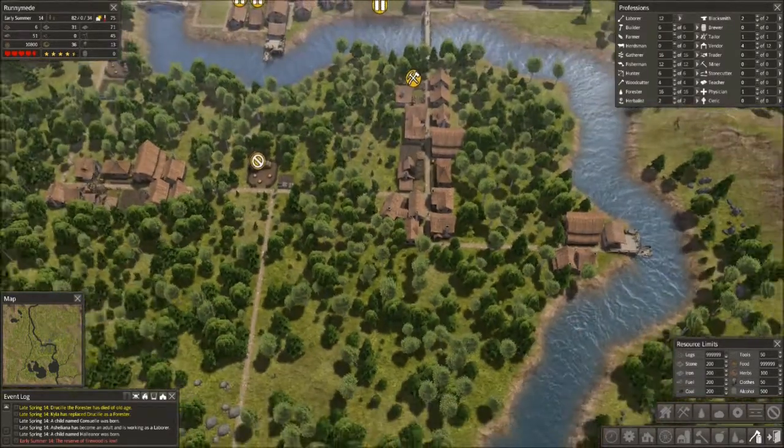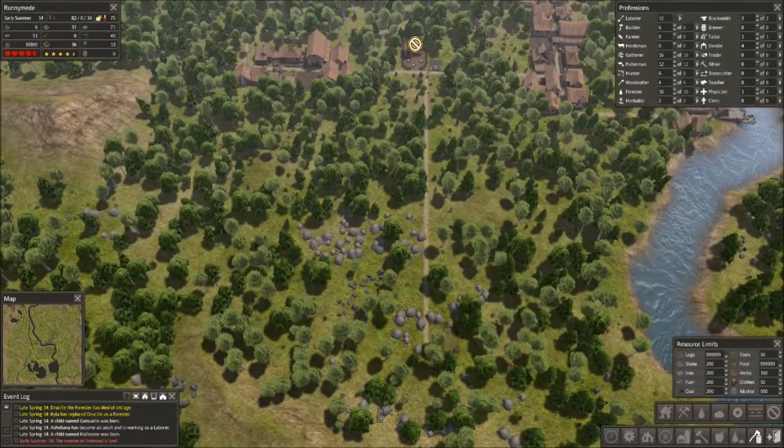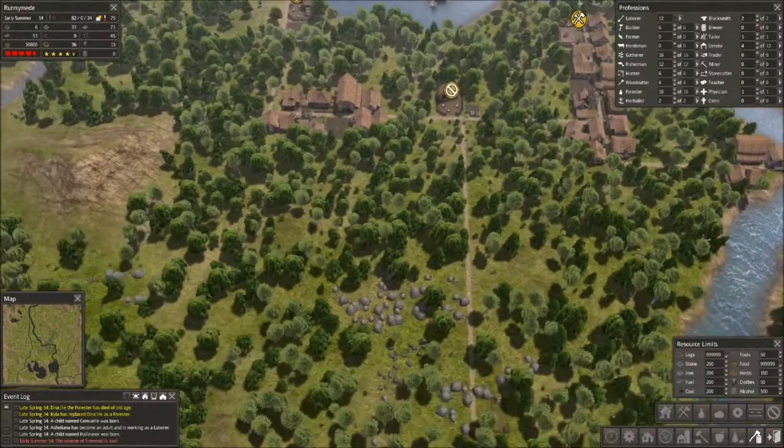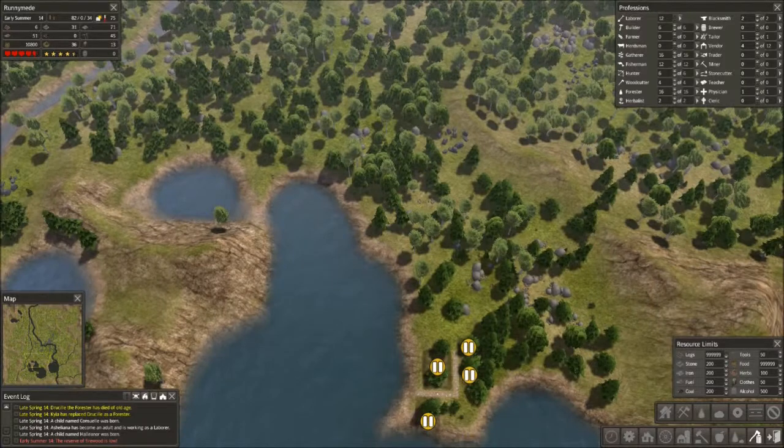I'm going to hold off on that just a little bit more and wait until we've built up a good reserve. Another thing I need to do is actually get going on our next forester node down here, which is leading up to having another little town center where we're planning on putting in some mines and quarries, as well as having this fishing village.